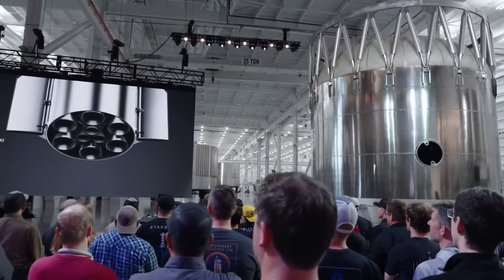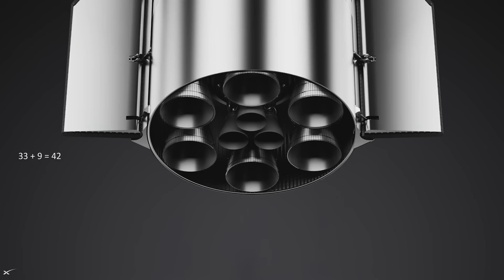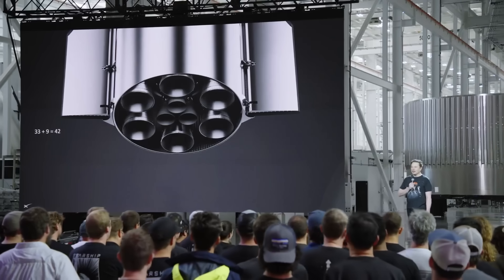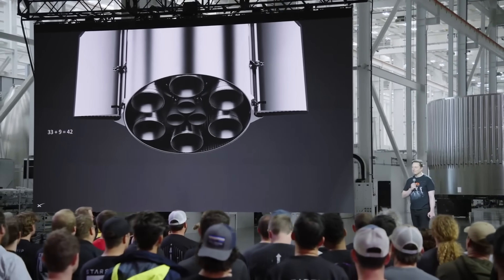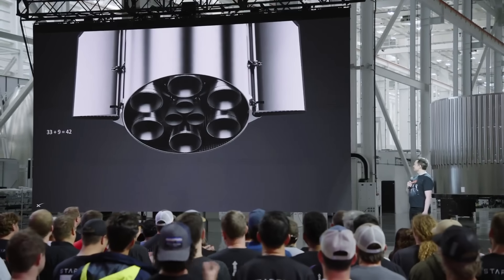Ultimately we'll have 42 engines, which was inevitable — as the prophecy foretold by the great prophet Douglas Adams in his book The Hitchhiker's Guide to the Galaxy. The answer to the meaning of life is 42, and so inevitably the Starship stack will have 42 engines.